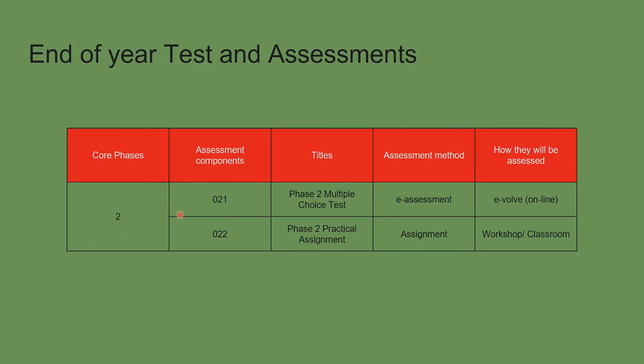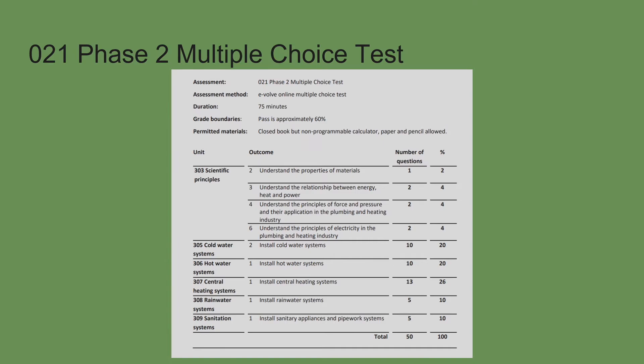When it comes to the end-on assessments, you've got the end-on exam and the phase two assessments. There are a few more assessments than in phase one where you only had four assessments to complete. In phase one you also had the health and safety exam; in phase two you've just got the one exam. The exam itself is 75 minutes in duration. You need approximately 60% — though this can change depending on how well candidates have been doing that year. You've got 50 questions to answer in 75 minutes.